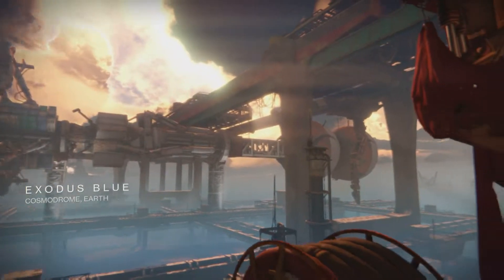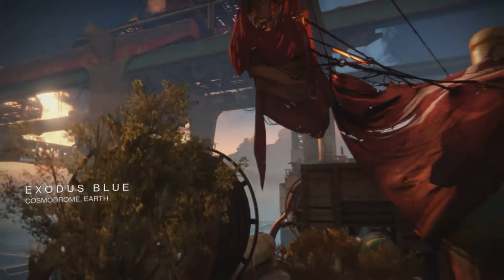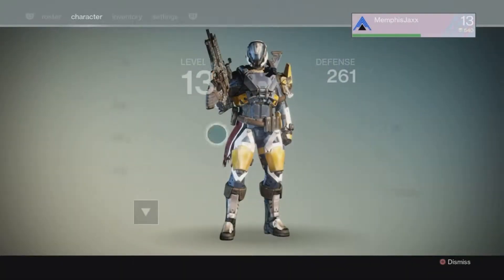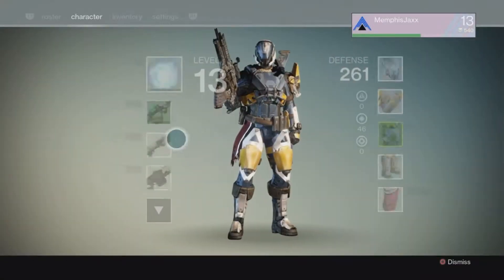Hello, Adam here aka Memphis Jax, bringing you a Destiny gameplay video from the Crucible. It's a Control game type on Exodus Blue — very similar to Domination. Three points, three flags to capture. Both teams spawn: one at A, one at C, and B is the central flag.